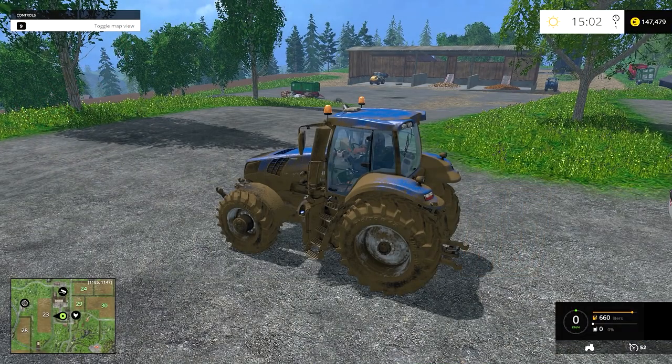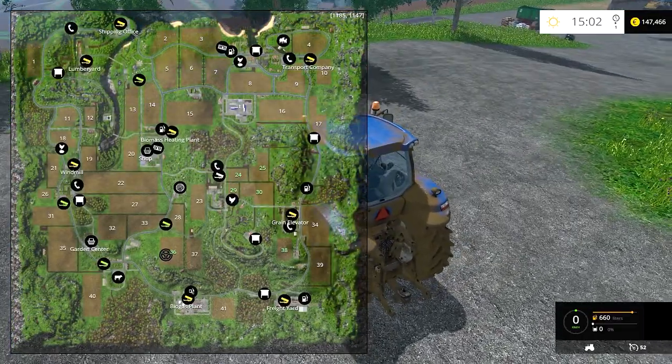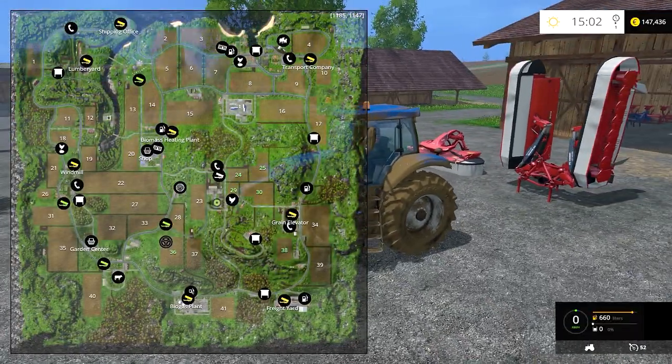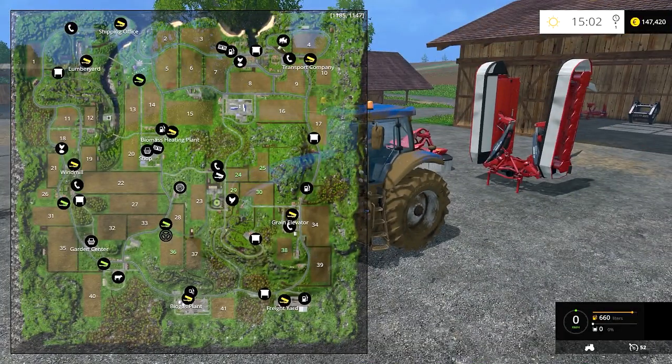Hi guys, welcome back to episode 7. We've just bought field 36 and there's a tractor down there seeding it with grass. We've just bought the mowers, so we'll pick them up. We need to buy a wind rower and something for making bales. This episode we'll probably make some silage and maybe even get round to some hay bales — we shall see.